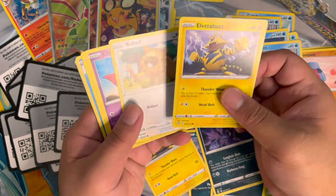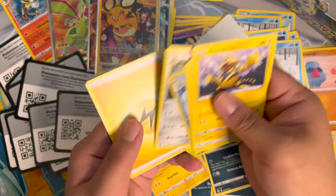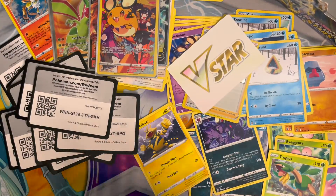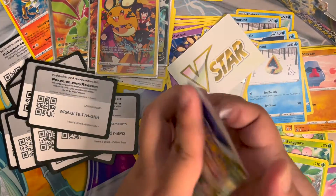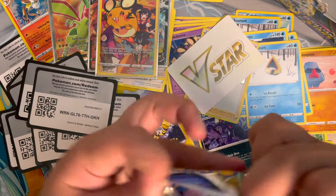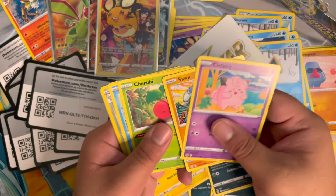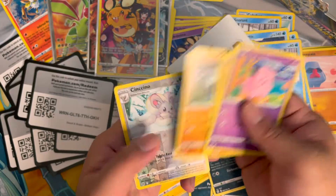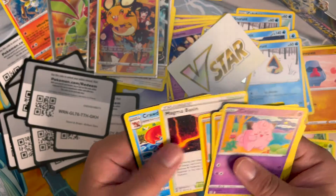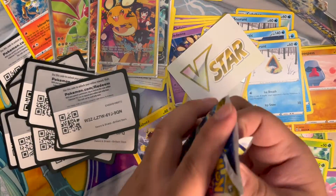Hopefully you can still see what's going on — one of my lights died because I forgot to charge the battery. Nothing from this pack. We got Corferi, Sawk, Torchic, Corsola, Gulpin, Cinccino, and Flygon — non-hollow. I need to look at these cards later to see if I can build something out of them.